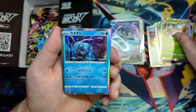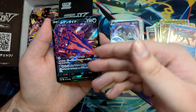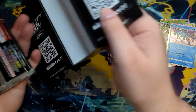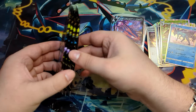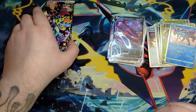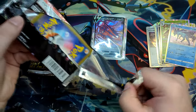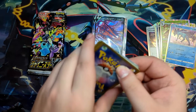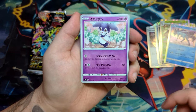Got a Suicune and a Decidueye, and an Eternatus V, and a Sobble. All right, let's just clean this up. We've only got four booster packs left, and then that wraps it up for the Shiny Star V opening. It's over very quickly, but what you walk away with is usually worth it, and it's always a lot of fun opening these high-class packs.